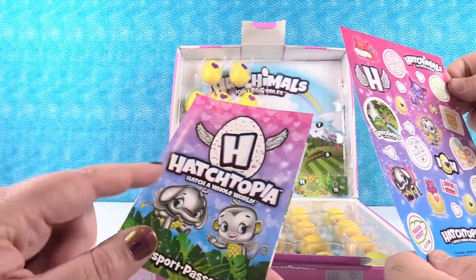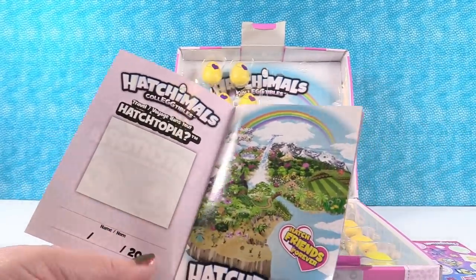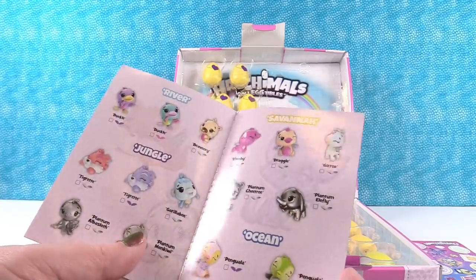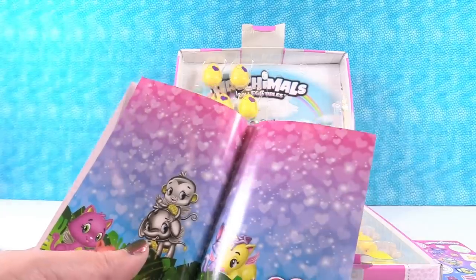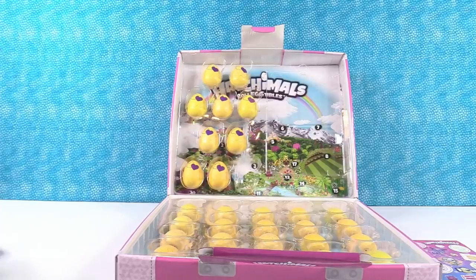Check this out, guys. There are our exclusives. We have the map of Hatchtopia. You can put a picture in your information here, like your passport. But we have a really nice collector's guide inside — yes we do — and a little spot where you can put little pictures, like a little scrapbook layout. And it even shows some of the twins.